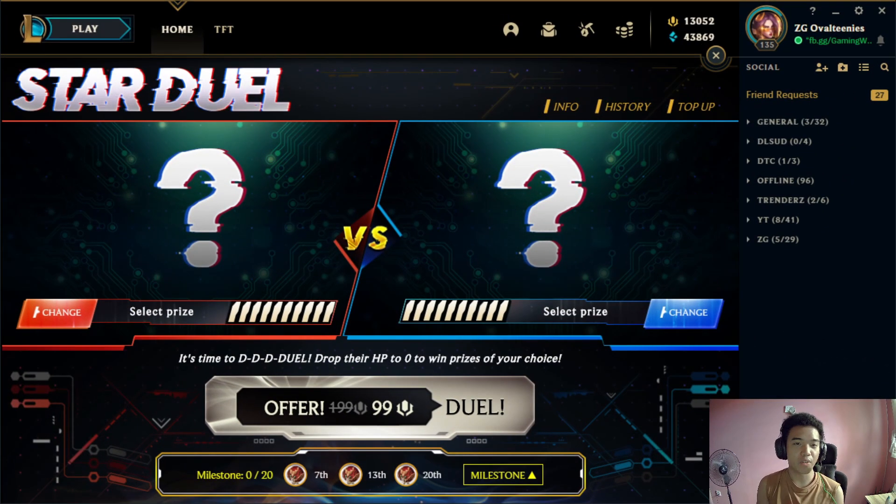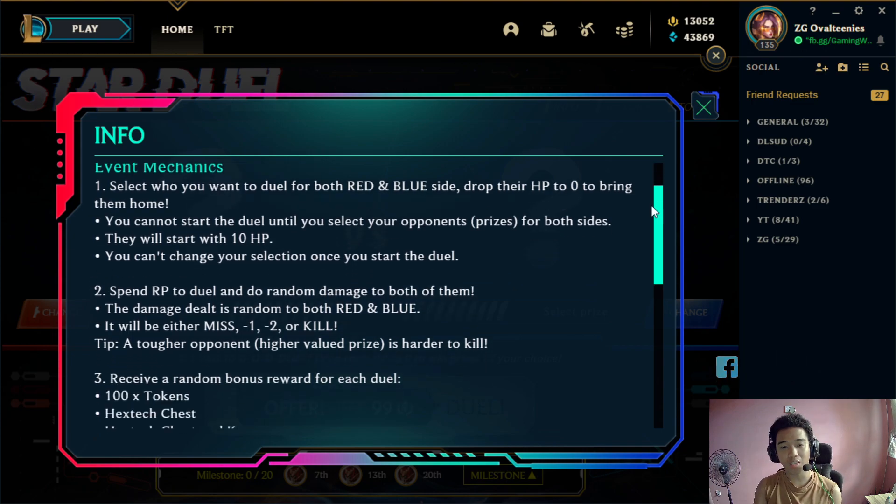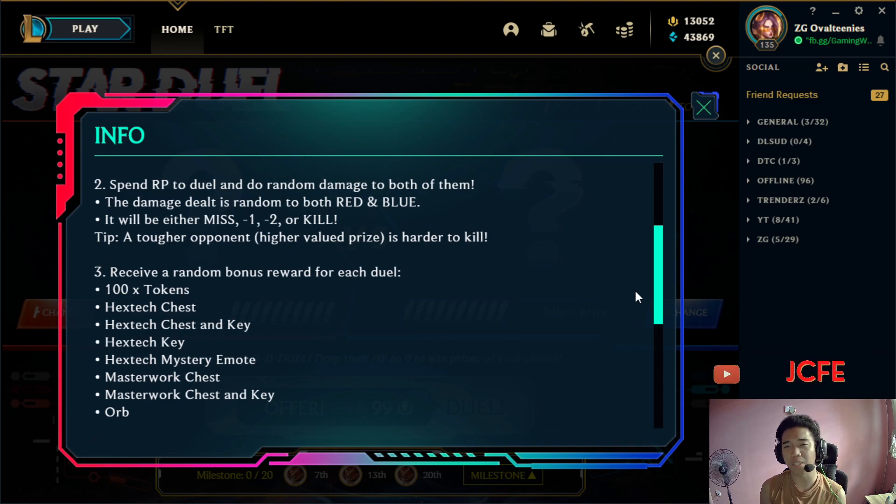It's time for our event proper with Star Duel today. Event period niya, 19 to 25 na February. Ngayon maglalaban lang naman tayo from red side and blue side, dropping their HP to 0 para makuha natin yung prize. They will start with 10 HP, and you will spend RP just to get them damage — minus 1, minus 2, or instant kill. Pero meron rin miss dyan. Tougher opponent, meaning mas mataas na skin quality, is harder to kill.